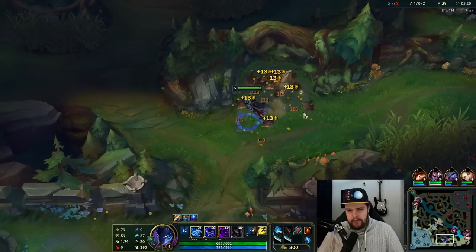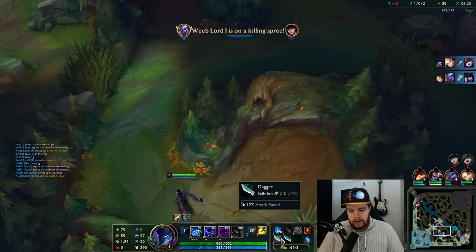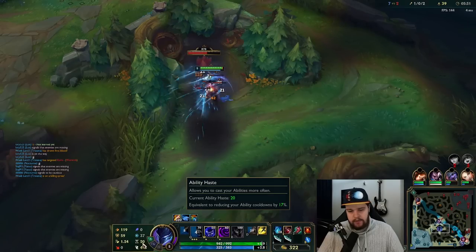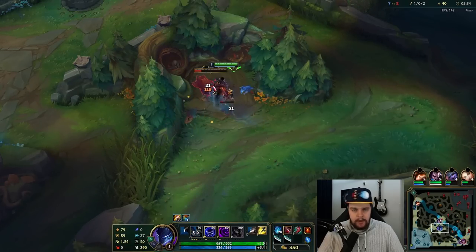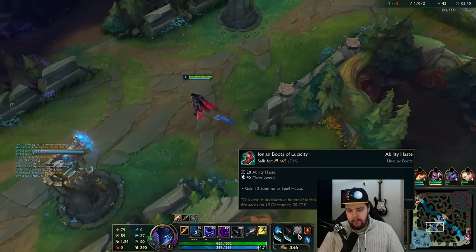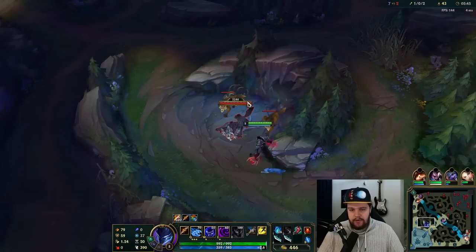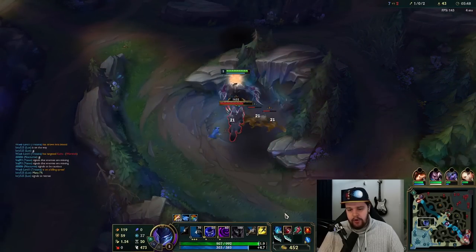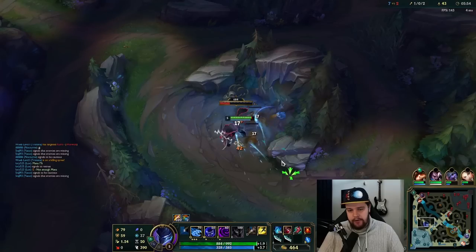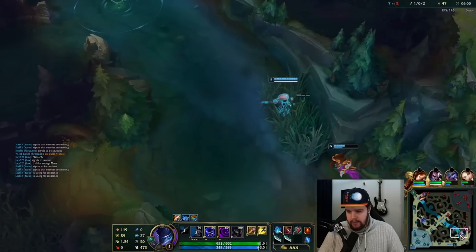We rush CDR boots here because they give a ton of ability haste early. Ability haste is a very valuable stat — these boots give you 17 CDR. The more ability haste you have, the less valuable the stat becomes, so it diminishes. Above around 50–60 ability haste, the value drops drastically. The early ability haste works really well with your ultimate cooldown alongside Ultimate Hunter, and that's pretty much all the cooldown you'll need for a while.